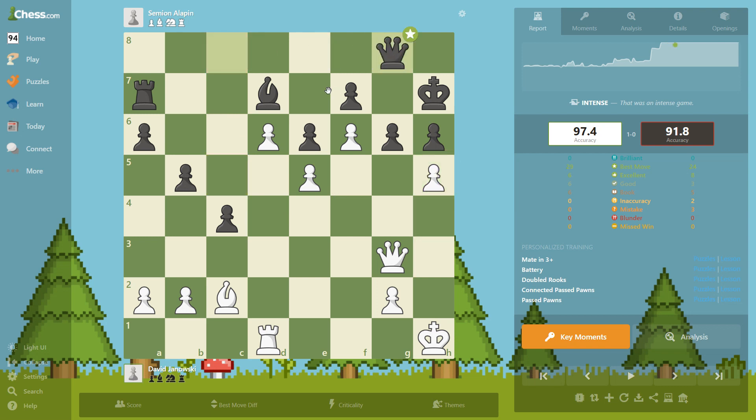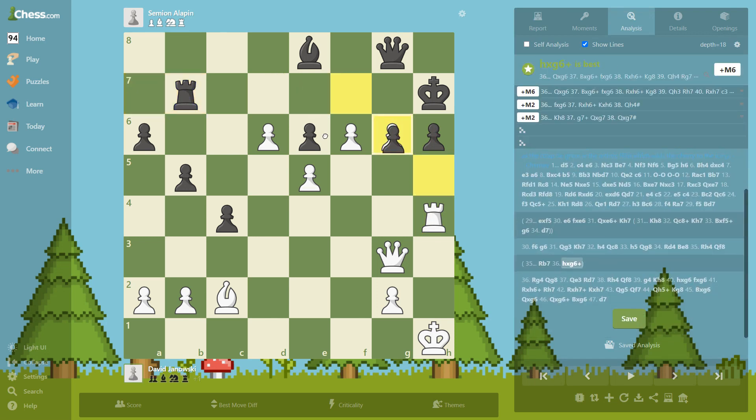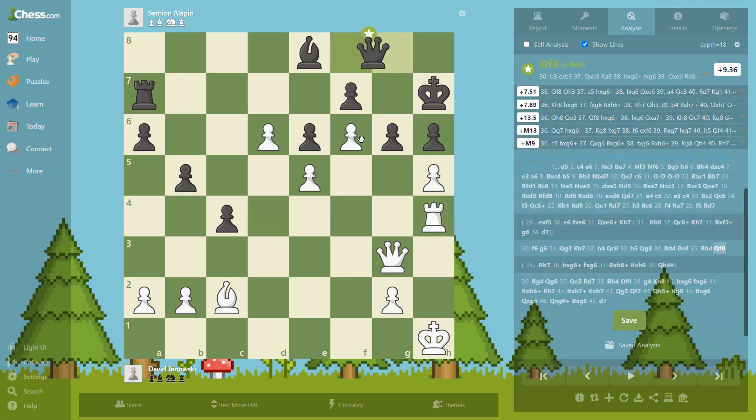He protects his position a little bit, but then we get the rook into the game also. Now we are threatening to take — we sacrifice here, he takes, and we checkmate with the queen. For example: takes, takes, check, and checkmate. This is a good checkmate pattern to know, so he has to do something.